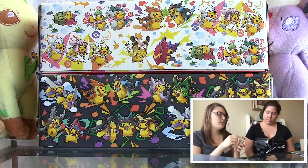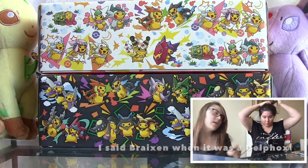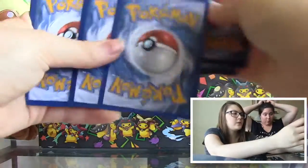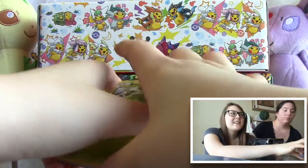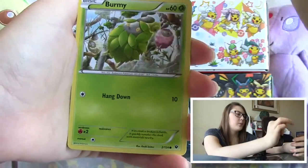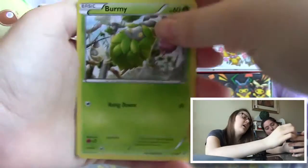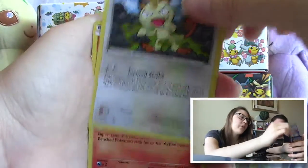That was much easier — okay, do the card trick: three and two. Hopefully we can pull something good. I still need the Umbreon full art and the Glaceon full art, which I still can pull — maybe, maybe, maybe.